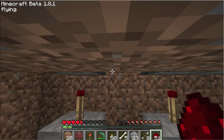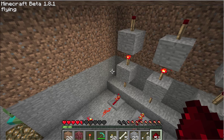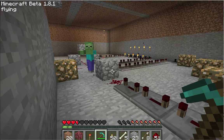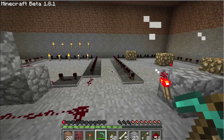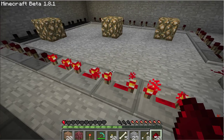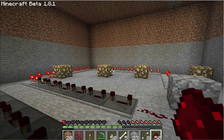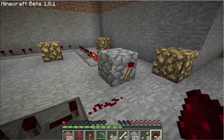That's vertical redstone, and therefore making these pistons off. But this one's on, that one's off, this one's on — therefore having this on. Here is the main part of it: this clock right here. It's just a clock — a long clock — and it's a stabilized clock. This is all powered and it stays powered until the current here matches up with this torch, making the torch go off and all of those lose their power. And once every single repeater loses their power and that loses its power, this turns back on again.